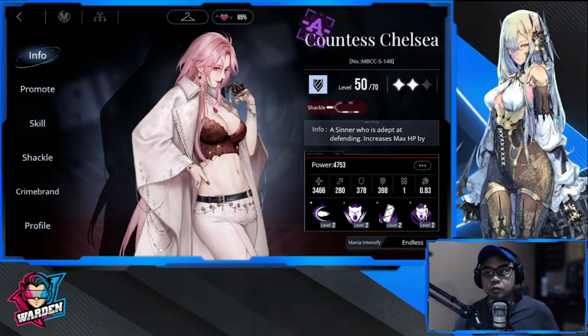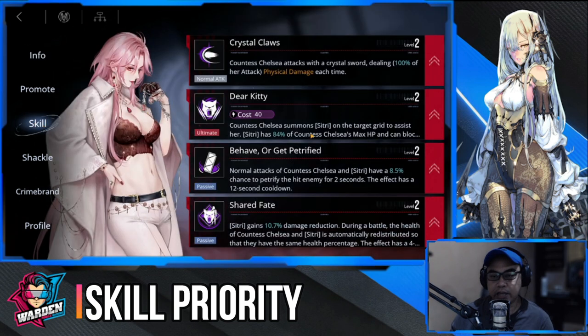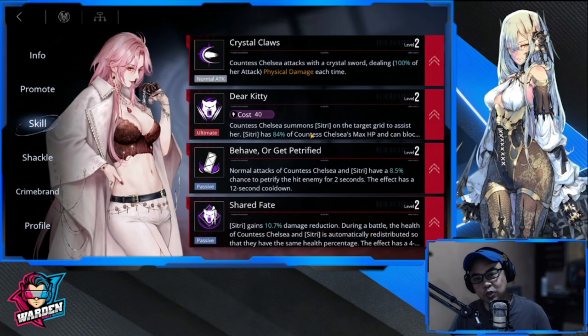Hey guys, welcome to Path to Nowhere. We have Countess Chelsea and let's see how we're going to be building her, starting off with her skill priority and moving to her skills. She has four skills here.